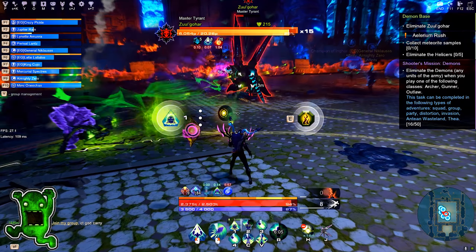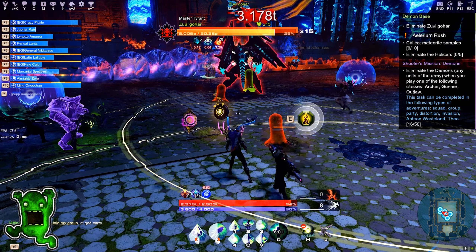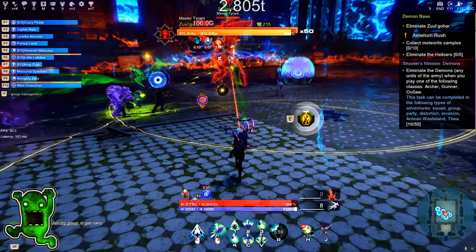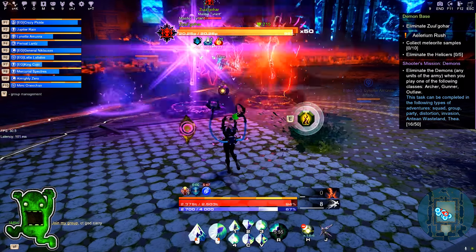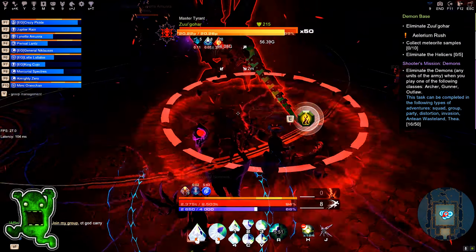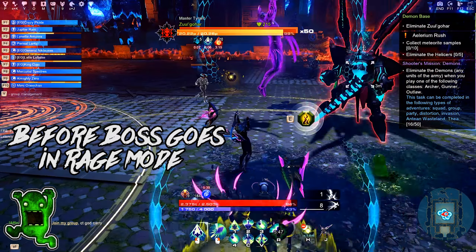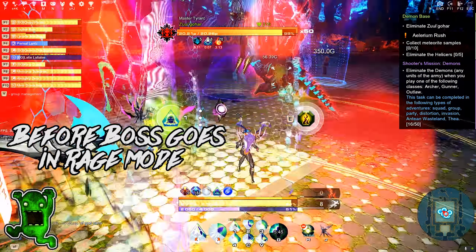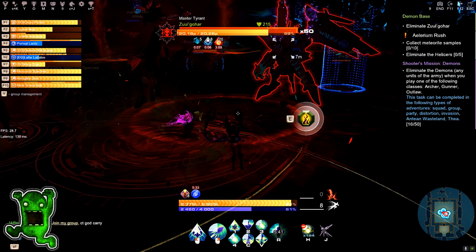When the boss's health drops below 30%, he will absorb the energy shield covering the God Sparks, replenish his health to 100%, and three assigned players can grab those sparks. Once you have all three Gods ready to go, you will have about one minute to kill him — so act fast and drop everything you've got on the boss. Do your best, follow the mechanics, and you will succeed.